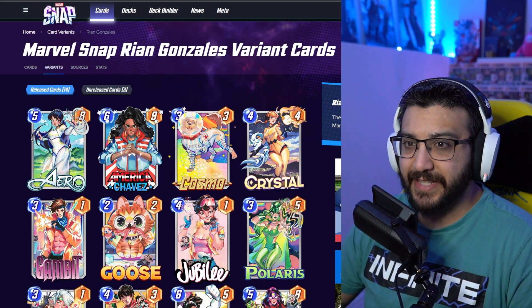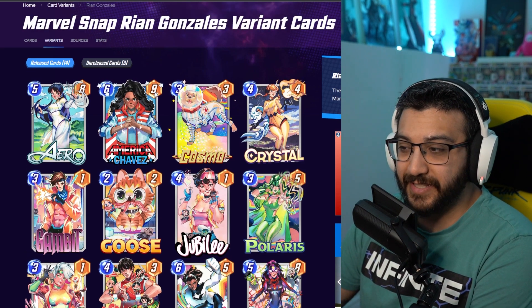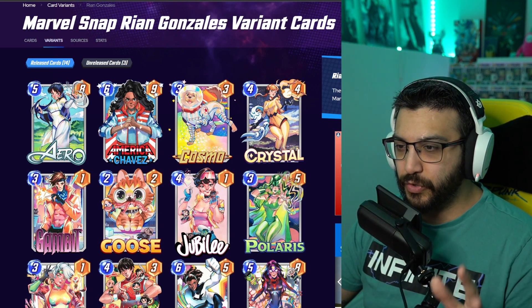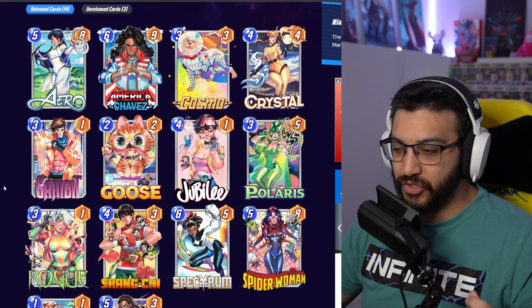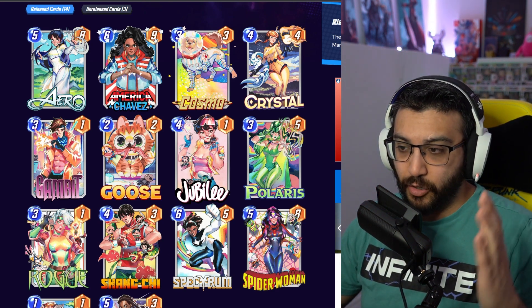So this is the Snap.Fan website and these are Ryan Gonzalez's variants. He has 14 of the characters that are in the game. I gotta say instantly, I adore this style. At first when I first saw it I wasn't a huge fan, but the more I saw the characters — especially when you see them all together — you really see the artist's touch. And I really like it. I like when a character's art really pops out and you can tell that is that artist's style.